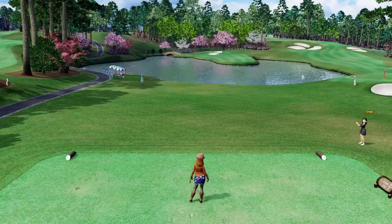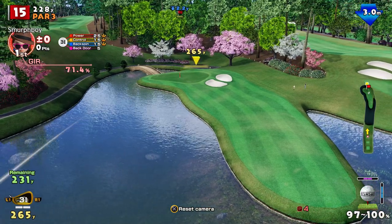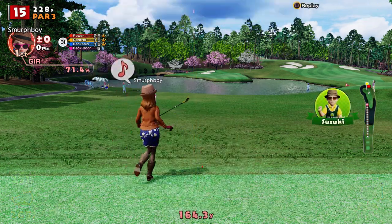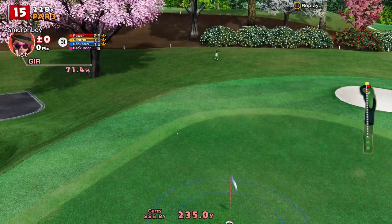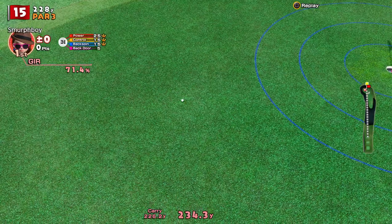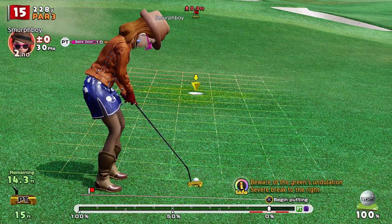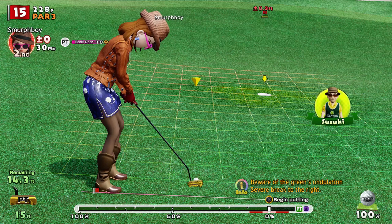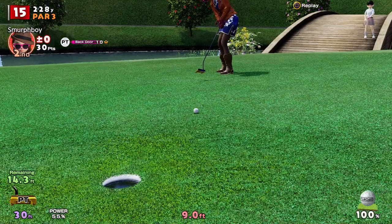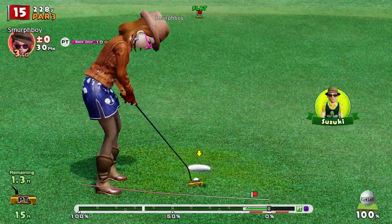Okay, hole 15, par three. Into the wind, so it's going to be a longish iron in — the three iron in. I need to get this up and on and try and hold it, just on the front. It's going to skip through. Got a bit of luck there — it's a bit like Augusta, it's going to come round. We're on the green, 15 foot. We've missed all of these ones across the slope. Low. This one's going to need a bit more power. I missed it low again. So, another par — six in a row.